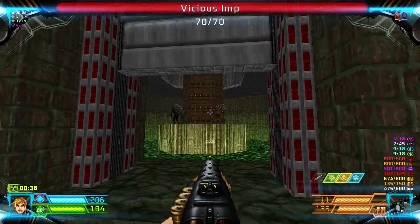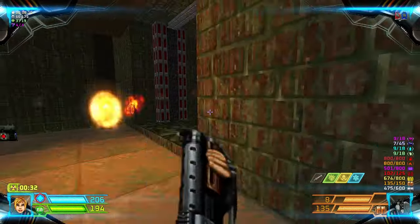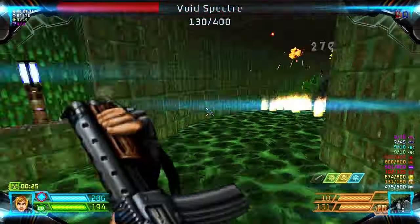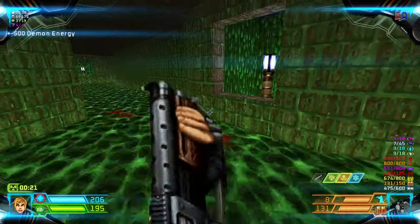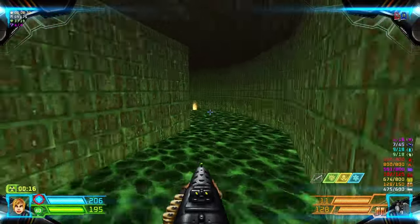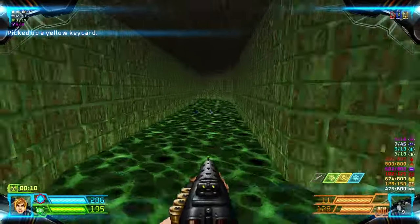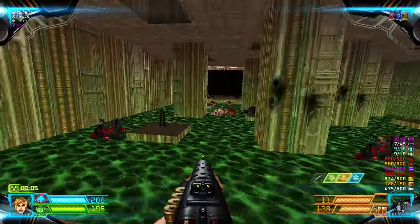Open this door - there are three Imps on that platform. Proceed through here. Two Spectres will come in your way. This is another way around. Grab the Yellow Key, click this switch - this will just take you back here.